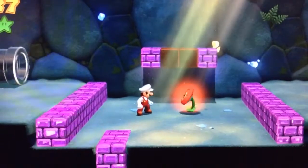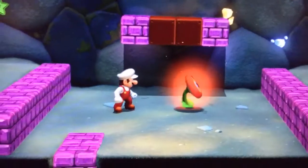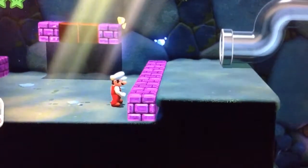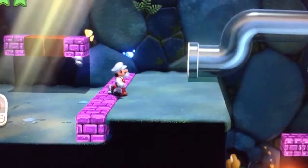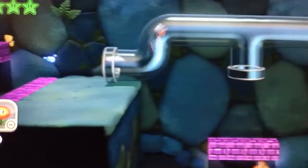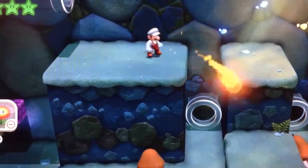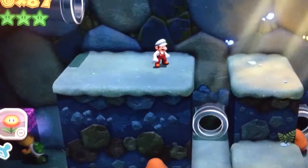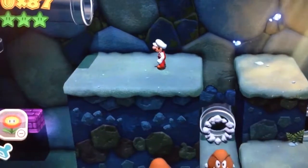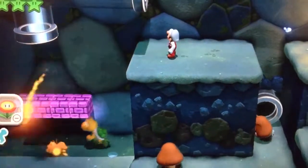Number 5 is basically the Fire Flower. Once you pick it up, it allows Mario to transform and get the ability to shoot fire, which is pretty cool. His overalls and hat change too, so that's also a plus. I think it's faster than the Boomerang Suit, because with the Boomerang you only get to throw one boomerang and you gotta wait for it to come back — so that's kind of a bummer.